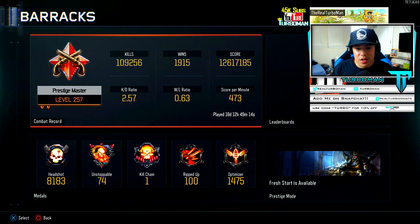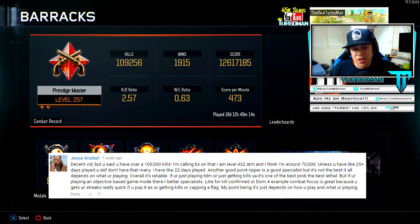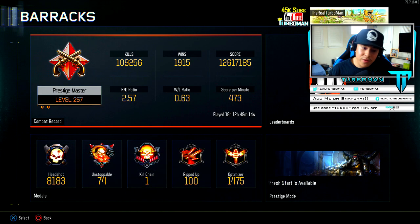My KD ratio is 2.57, a 0.63 win/loss ratio, and a 473 score per minute. I know someone's gonna say my win/loss ratio is so low — well, I play a lot of objective game modes. Recently I've been playing a lot of TDM because if I'm gonna play solo, what's the point of playing objective-based modes if I can't always win? And I have 109,000 kills. Somebody left a comment saying that's fake — well, here's the facts: 109,000 kills. I don't lie.